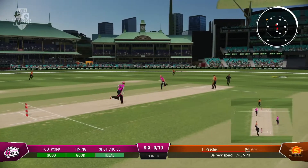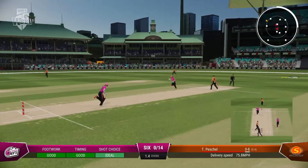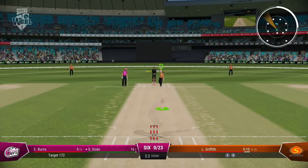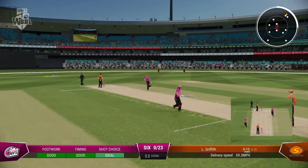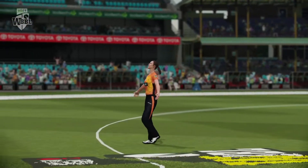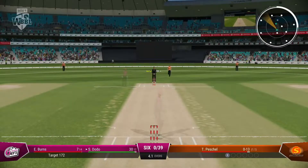Here comes our Sydney Sixers debut — get a nice little boundary there, four all the way. The action continues and we keep hitting that part of the field. Good-looking debut so far here in the WBBL. Save your legs, sitting at 16. We go to the other side of the field — that's another boundary. Textbook stuff, guys. Back to the left side of the field, just finding the gaps, trying to make a good impact on our Sixers debut.